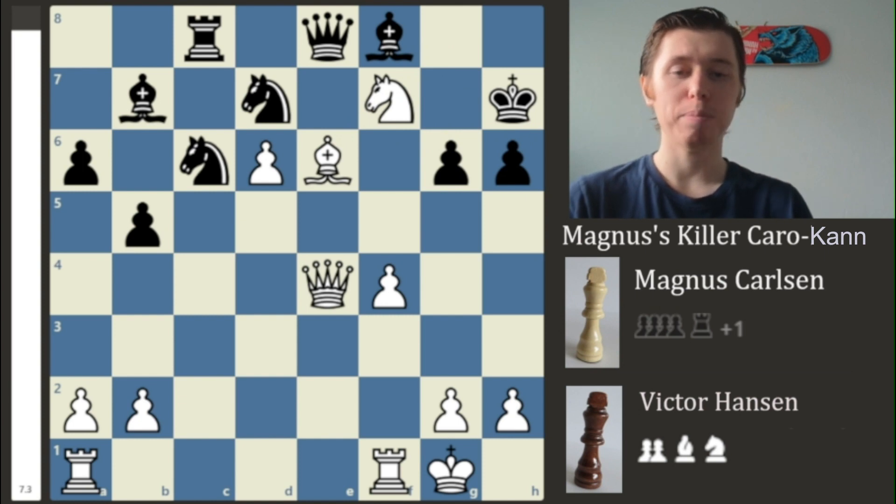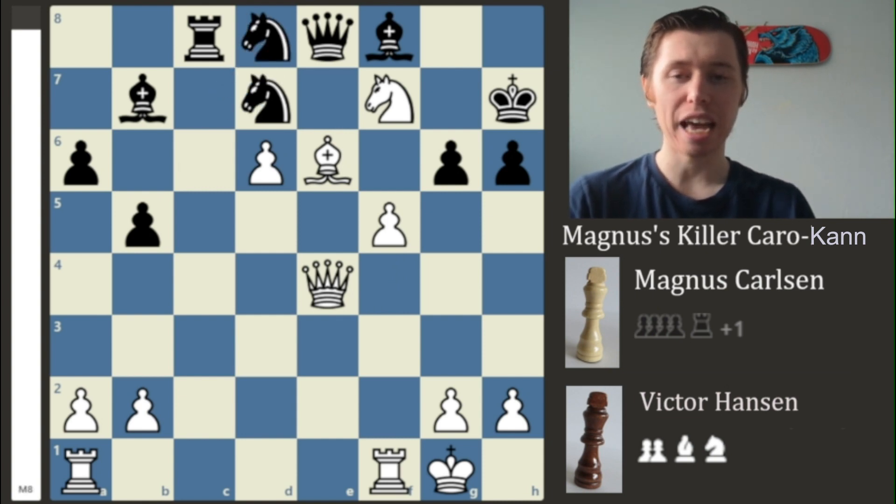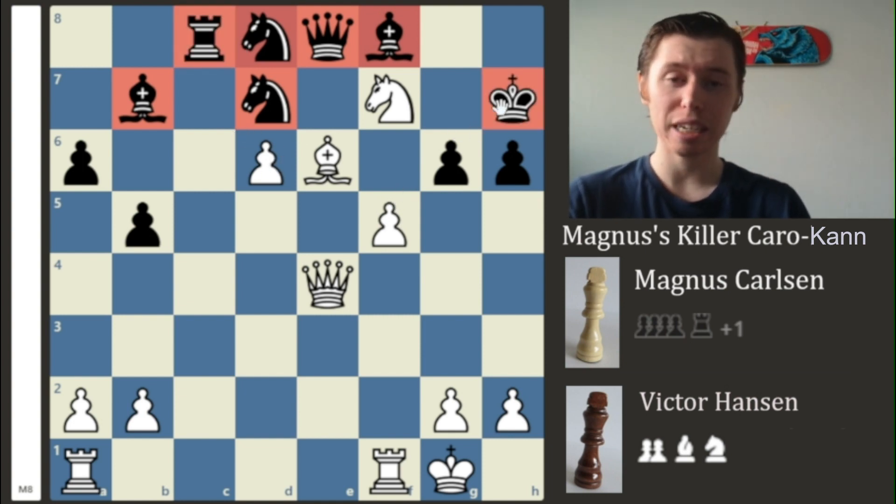Magnus pushes further forward and plays F5, continuing to press into the position. We now have Knight to D8, just trying desperately to relieve some of the pressure. Look at these poor pieces — they are all stuck behind the 6th rank, on the 7th or 8th rank, and when that is happening and your King is completely defenseless, you're in for a world of hurt.